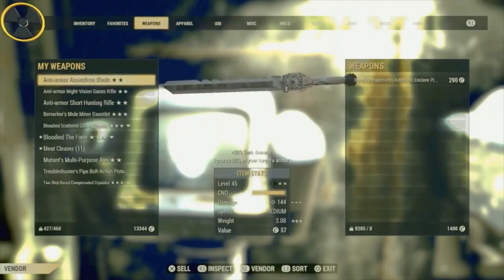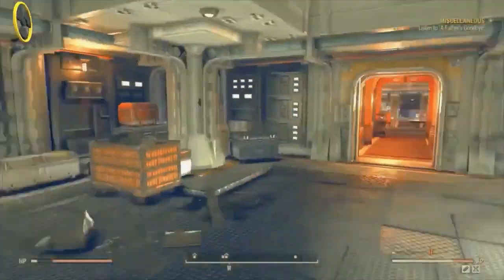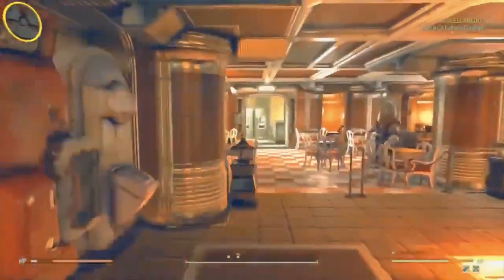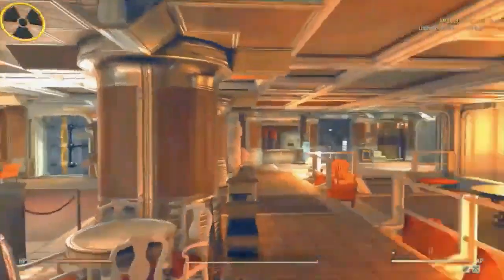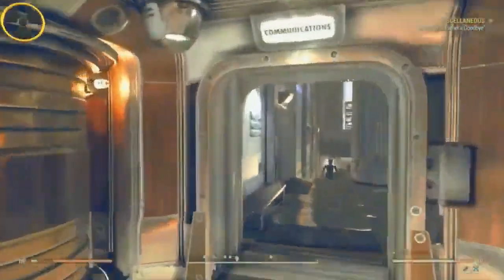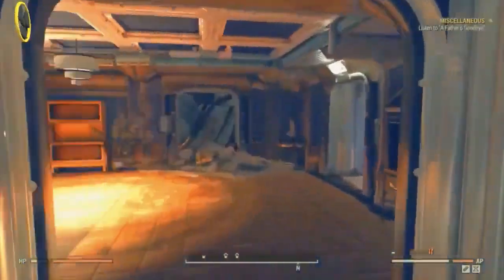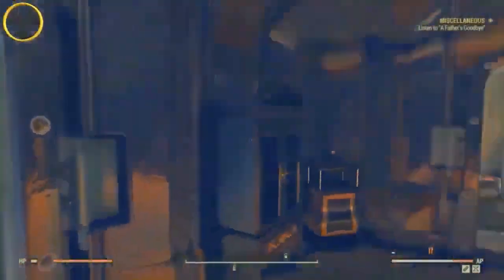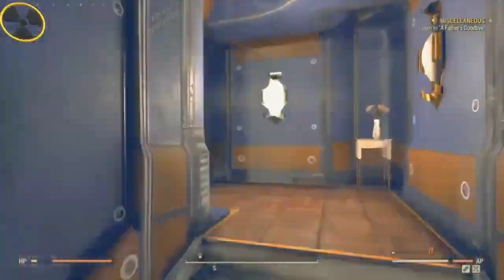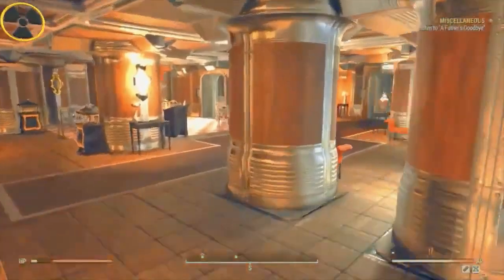I've been playing this game for over a year and I still get lost in this bunker — it's so confusing. I find it really difficult navigating around this massive vault bunker. Just run around and you will come across some more vending machines in the shape of MODUS somewhere — bear with me.